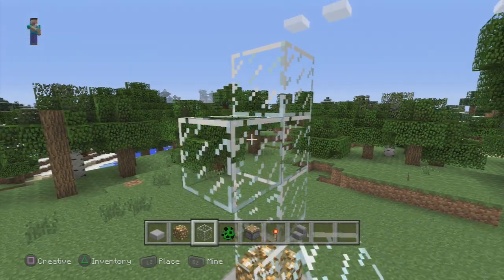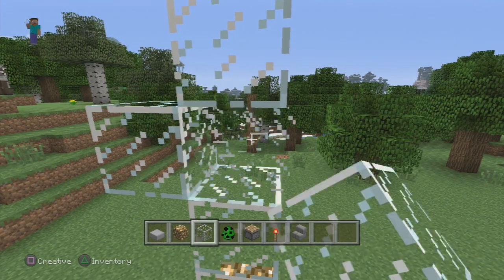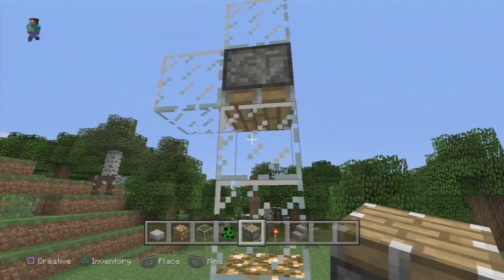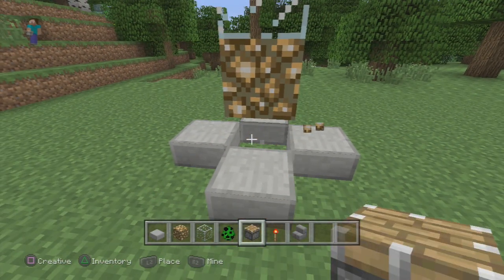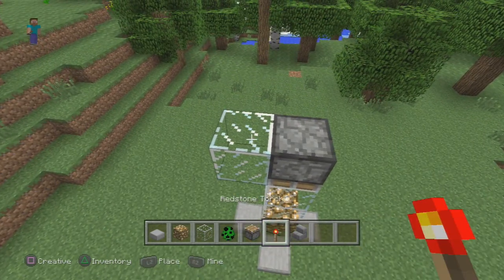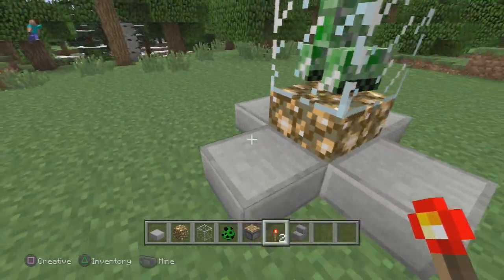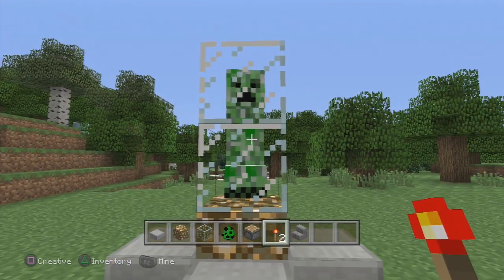For a creeper, we are going to go ahead and take another piece of glass and take it off the side like so. Then we are going to break out this piece of glass and put an upside down piston right there. Then we are going to break out the bottom piece of glowstone and spawn our creeper right in there. Now that we have done that, we want to come up here to the top and place down a redstone torch. You can see the piston is activated, pushes the glass on our creeper, and now we have ourselves a little mob trophy case.